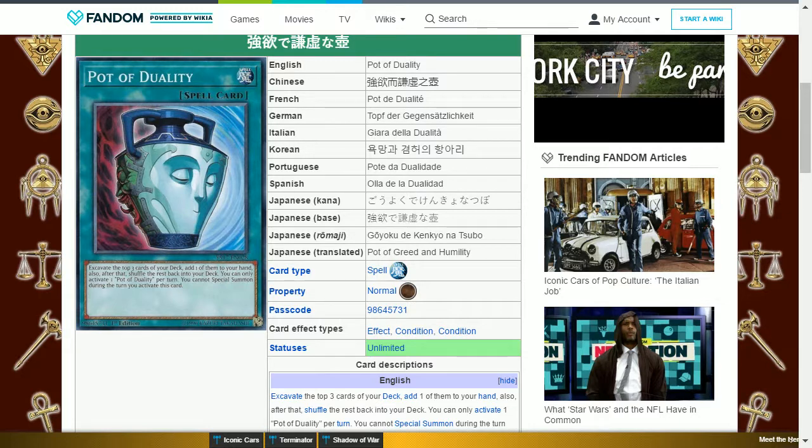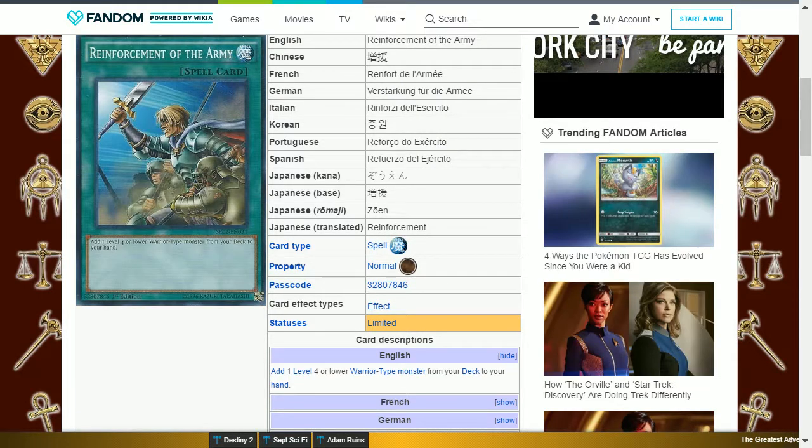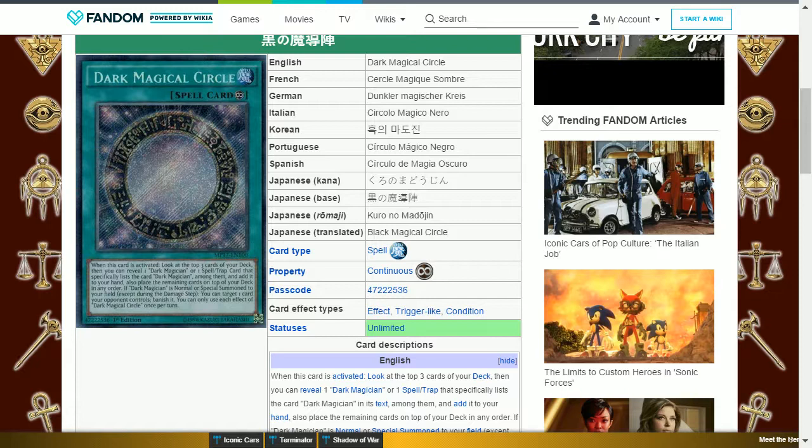The next card is Pot of Duality. This is a normal spell card that says: excavate the top three cards of your deck, add one of them to your hand, then shuffle the rest back. You can only activate one Pot of Duality per turn and you cannot special summon during the turn you activate this card. This is good for searching for a specific card depending on your situation. The next card is Reinforcement of the Army — or ROTA as some people nickname it. This is a normal spell card that adds one level 4 or lower warrior-type monster from your deck to your hand. This is a decent search card if you need a specific warrior.